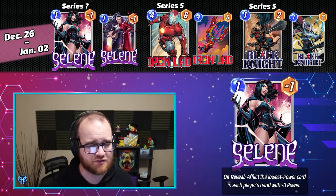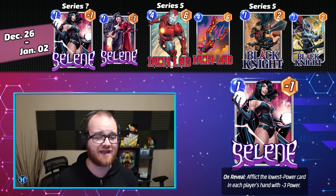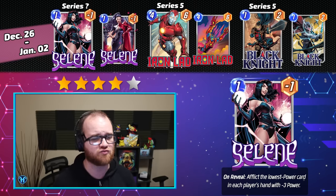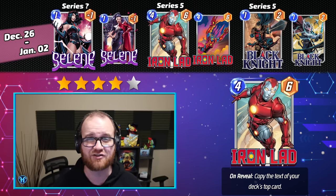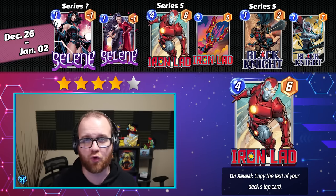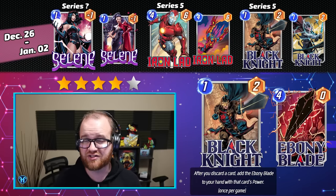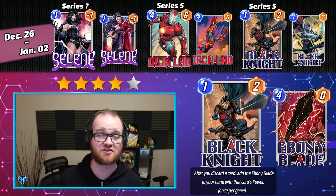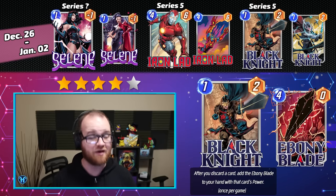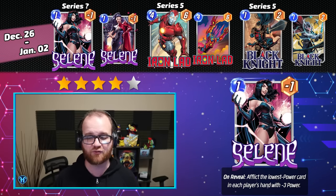Closing out the December season and the 2024 calendar year, running from the 26th through January 2nd, we have Selene, Iron Lad, and Black Knight. I'm giving this Cache week a fairly strong 4 out of 5 stars. Iron Lad is a unique and powerful effect that goes into a variety of decklists, adding consistency. If you're missing that card alone, it's probably worth opening caches as it'll open up lots of new opportunities in your collection. Black Knight is another Series 5 card with a unique irreplaceable effect, though those decks aren't necessarily at the top of the competitive metagame. Finally, new card Selene looks interesting and likely competitive inside of Clutter Decks.